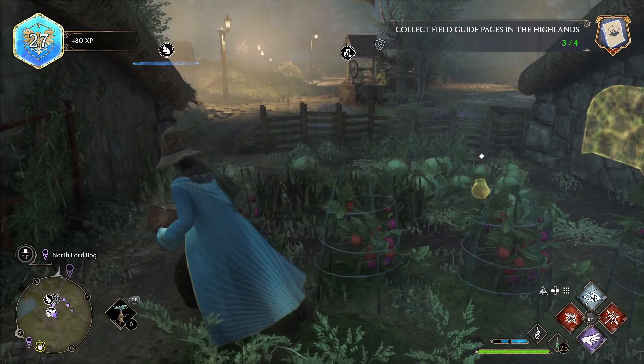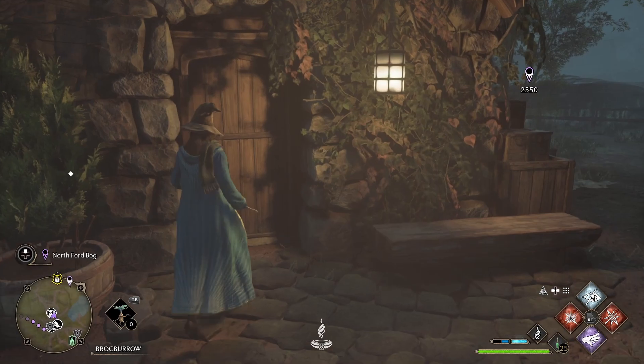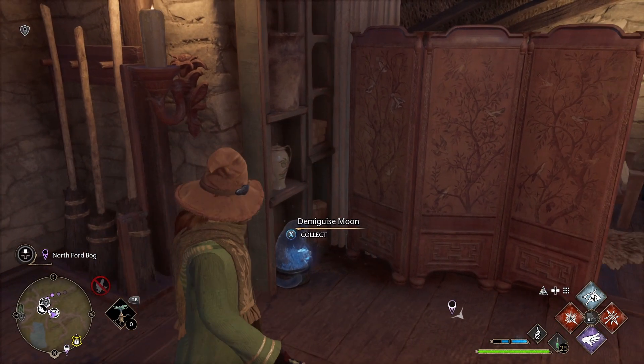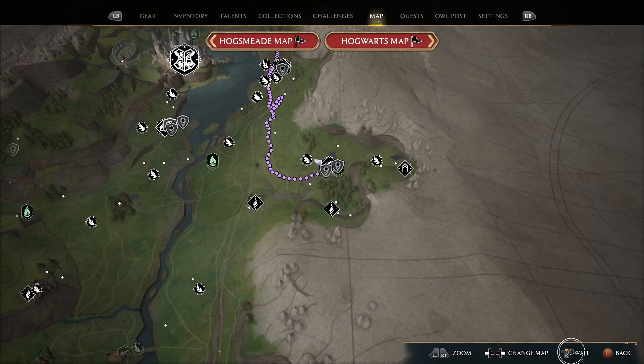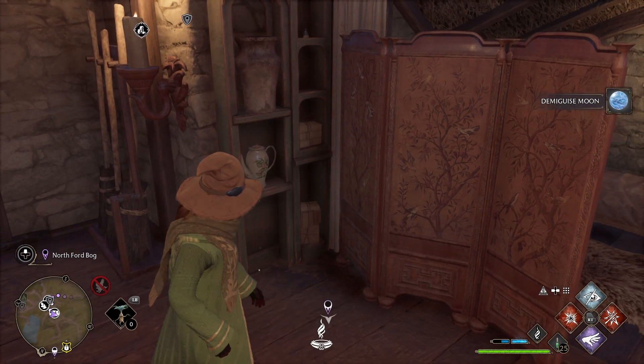Now head back towards the town, towards the well. There's a door over here for this house on the northwest side of town. Come in here and if it's nighttime, you can get the Demiguise Moon right here. If it's not nighttime, open up the map and press the wait button at the bottom right — depending on what you're playing on — and wait until nighttime. Then grab the Demiguise Moon.